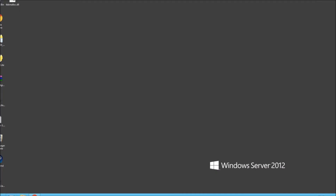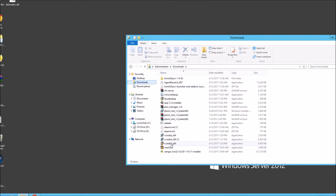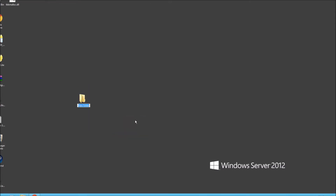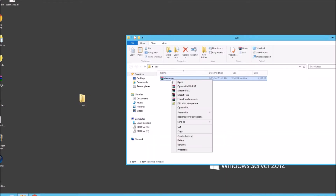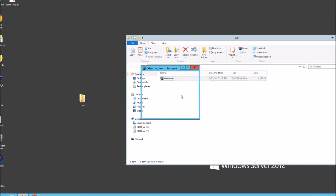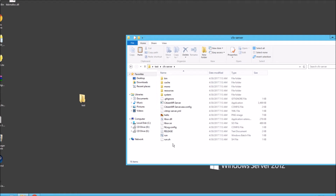Let's go to our download folder and find the cfx server — that's what we need. Cut this, let's just create a folder on the desktop, new folder, let's call this 'test'. Paste it in here, right click, extract here. And this is our main server folder. As you should be aware from other videos, any resources — i.e. scripts — we put in this resources folder. You need to add them to your citmap, but we'll show you that when we come to the Essential Mode scripts itself.